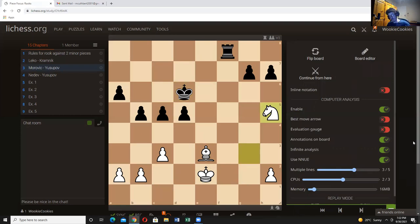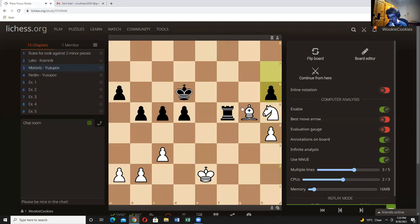Is g5 an option for black? Well obviously if he takes you play rook f4 — rook f5 and win a piece. But it's tricky because there's knight f4 to defend the piece. Let's put things on the board: after g5, h4, h6 — the piece still drops. There's no sneaky fork with the knight.